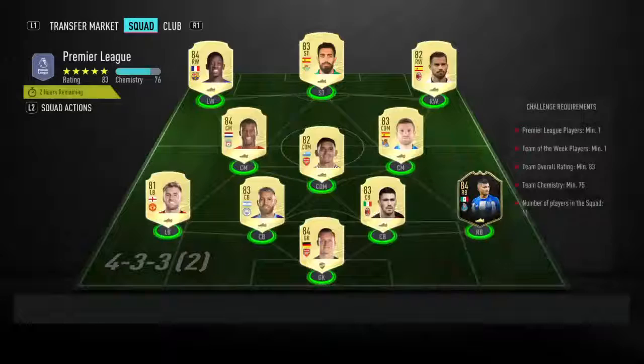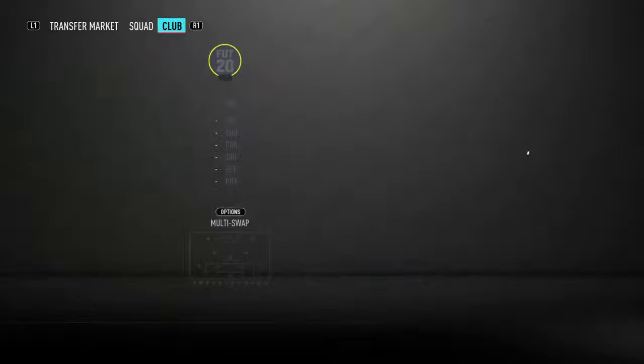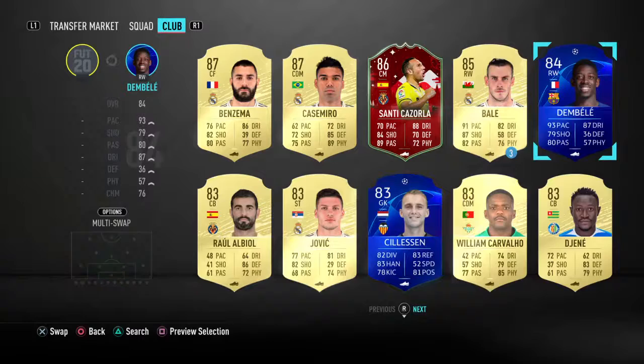I don't want to open the pack yet. Then we've got a Premier League one which has got one Team of the Week - I put in Corona, a Portuguese league player. I'm not going to use him again. Out of all of these I think the only one I would use is Dembele, but I've got his other card anyway.